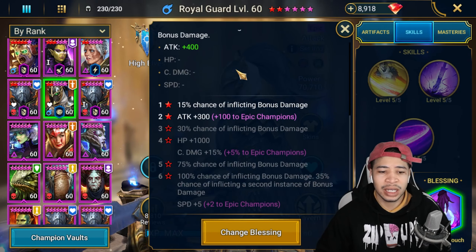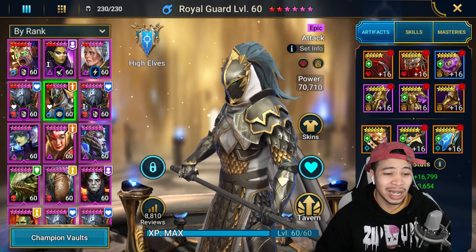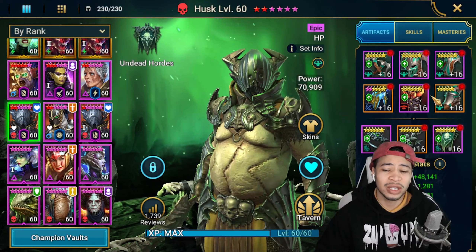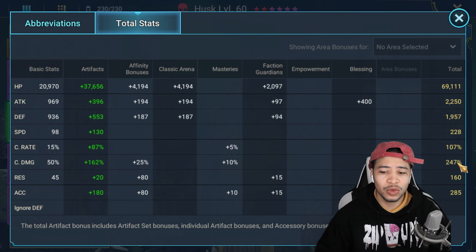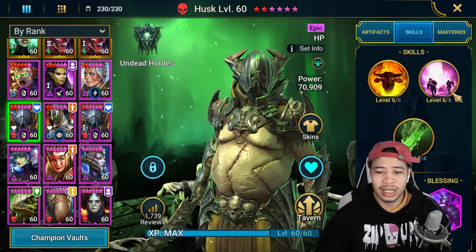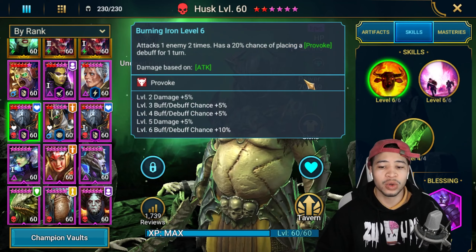The first Royal Guard has Phantom Touch, just for that extra hit on the shield in Fire Knight, and it scales off attack so Phantom Touch is a solid blessing for Royal Guard. The first Husk is in relentless - also a Hydra build: 69k HP, 228 speed, 247 crit damage, 285 accuracy, because he has an opportunity to place a stun as well as provoke on the A1.